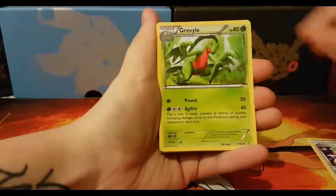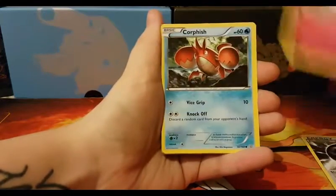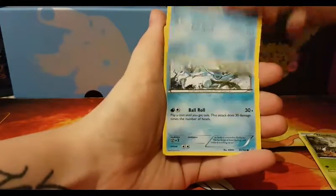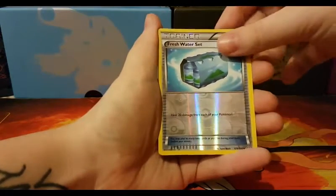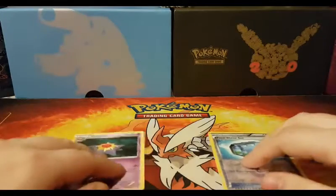So: Gardevoir Spirit Link, Grovyle, Shield Energy, Marill, Corsola, Weedle, Barboach, Spheal, a Reverse Freshwater Set and a regular Starmie. So not off to the greatest of starts.